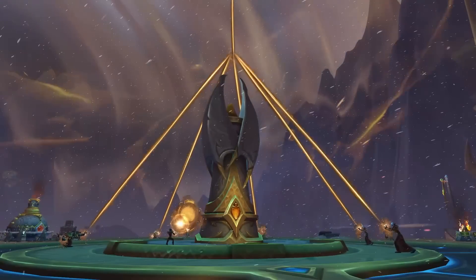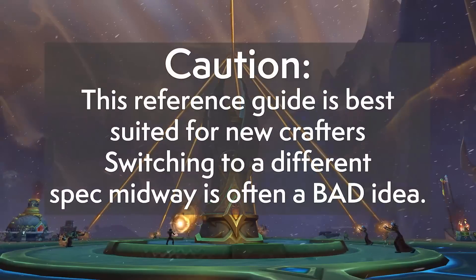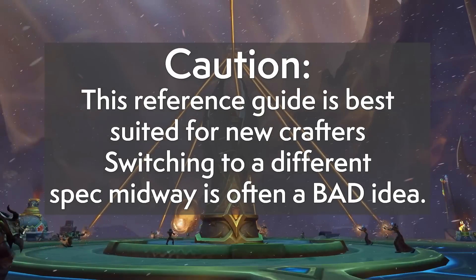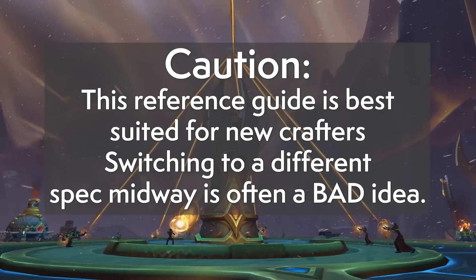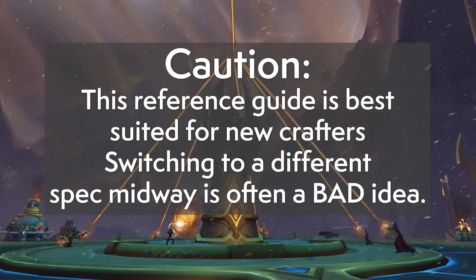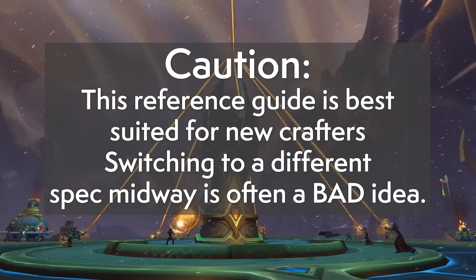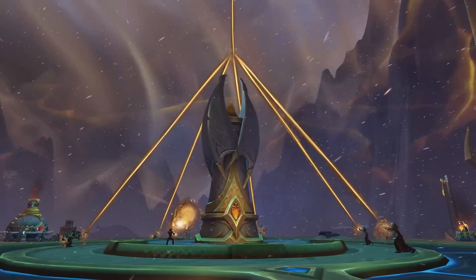This guide assumes that you're starting out fresh with your profession, when you have the highest amount of knowledge points (KP) to work with. If your crafter already has a lot of points spent, use this guide as a reference for what direction you want to go next. If you've already gone down a certain spec path and feel like you made a mistake, you're making a bigger mistake by trying to change direction. My advice is to stick with what you specced for and make the best of it.